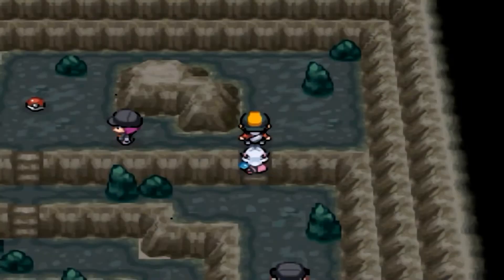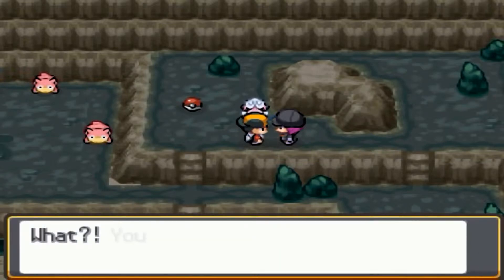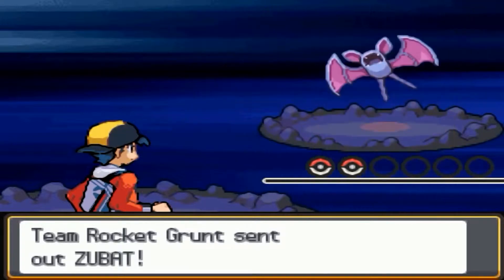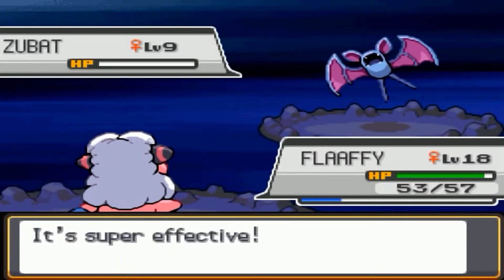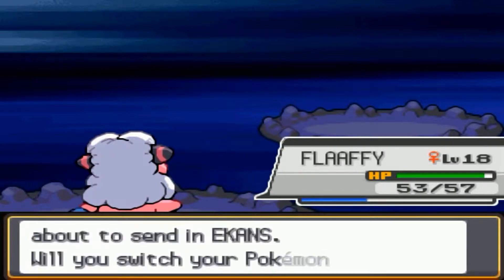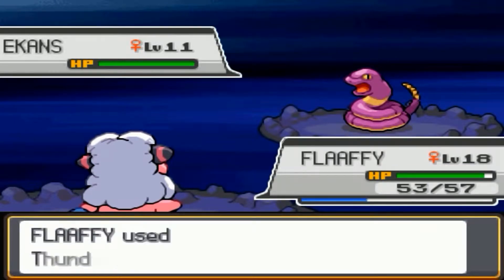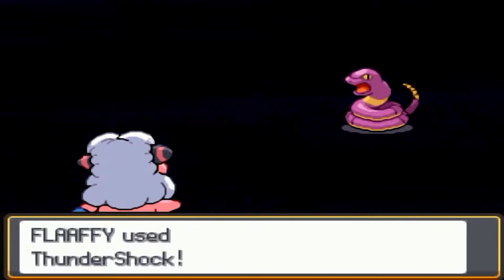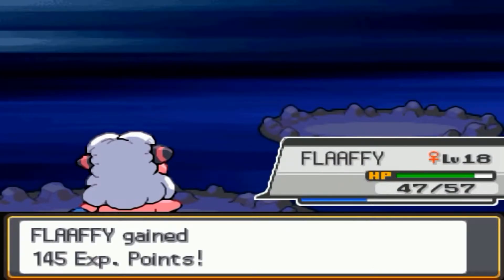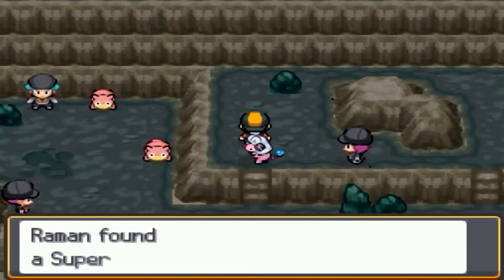Hoping not to encounter any wild Pokemon — and of course a wild one shows up right away. Then a female Rocket Grunt shows up yelling at us to stop taking Slowpoke tails, even though we didn't say anything. She has an Ekans — something new, at least. Remember, you can catch Ekans in SoulSilver on Route 32. I've only used Ekans on my team once and always had a hard time finding a use for it. We also find a Super Potion.